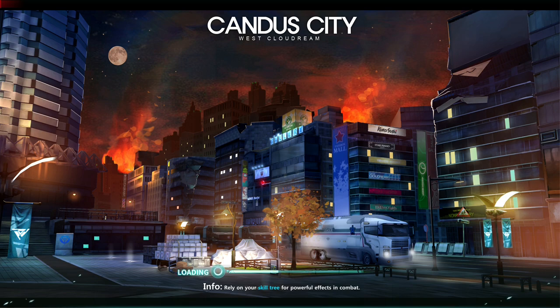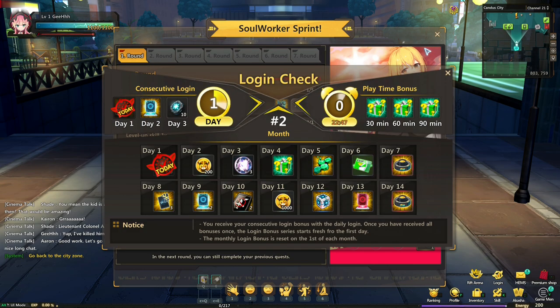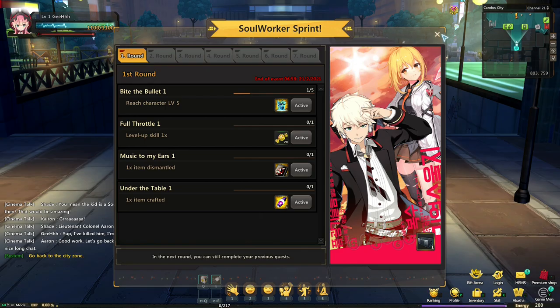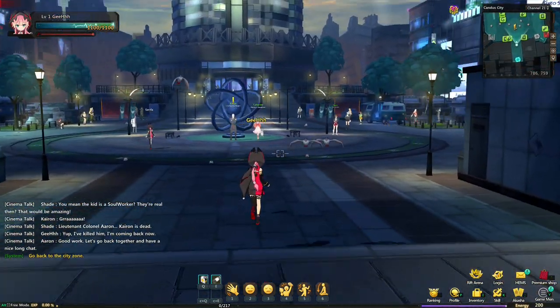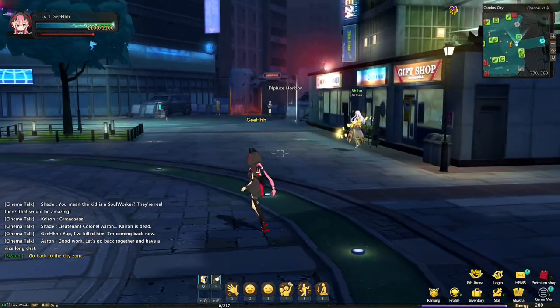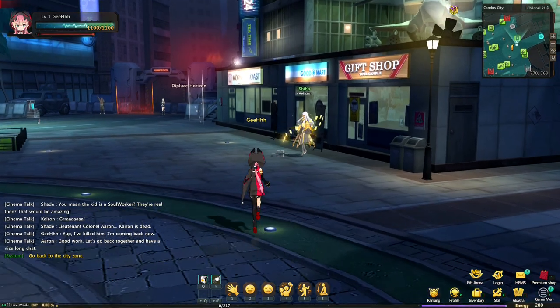We got S+, whatever that is. Candace City, West Cloud Dream. Here's the controls — nah, let's just figure it out. Login check — there are login rewards. Soul Worker Sprint. I guess we're in a city now. I think this is the hub city. How about let's explore first? Here's the quest of course, but let's explore.